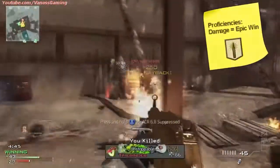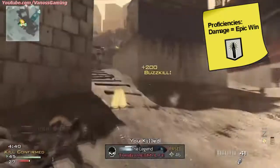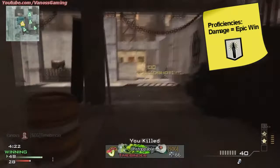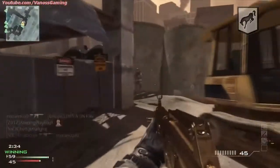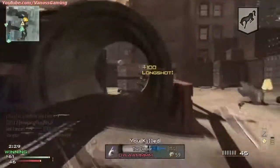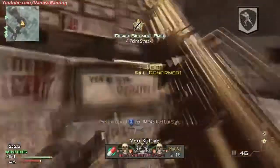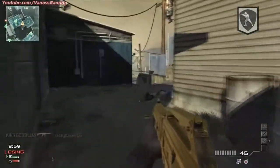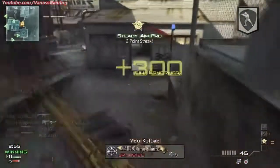Damage is the best and most effective proficiency to use with shotguns. It's the last one you unlock so it's going to take a while to get. In the meantime, start off with kick because that's going to reduce your recoil — it doesn't do much for a shotgun but it's worth putting on. Once you unlock focus, switch to that because it reduces your flinch or view kick when you get shot, giving you that split-second advantage to stay on target.